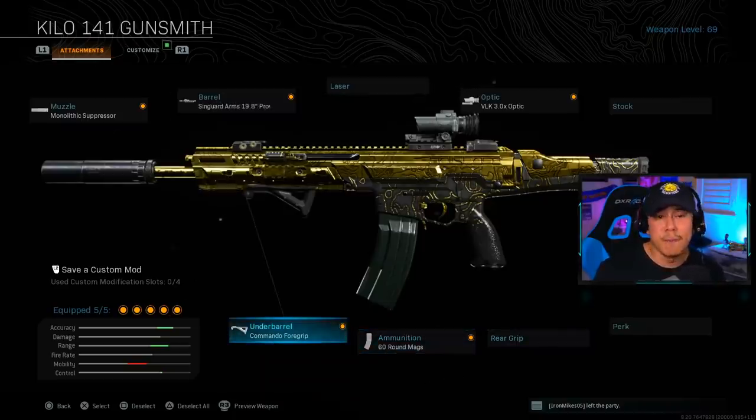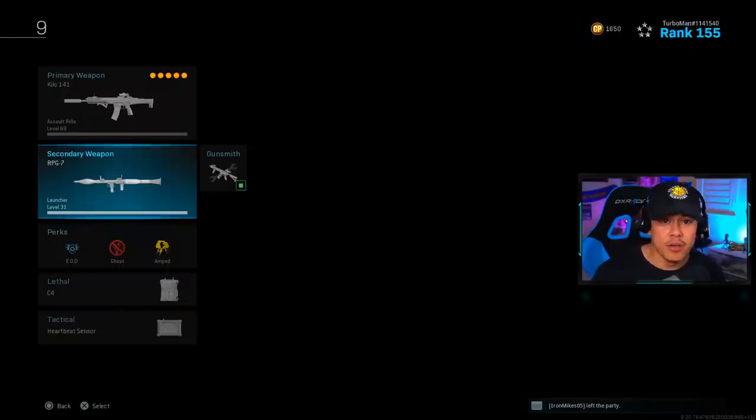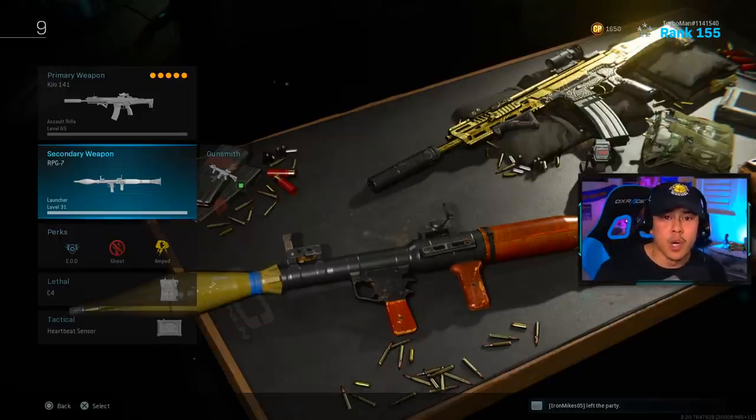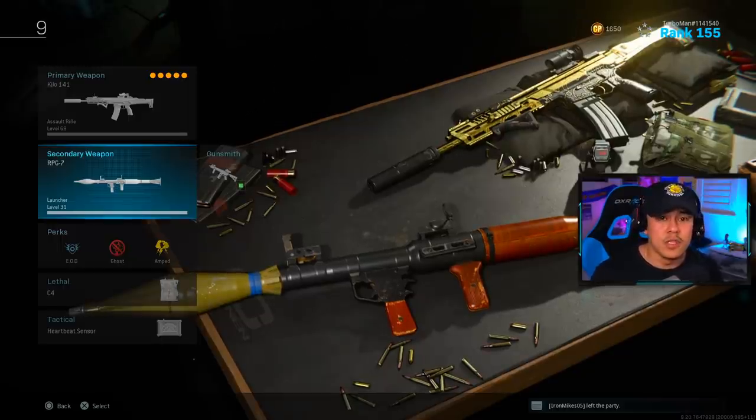The Commando Foregrip is the piece of the puzzle that makes your Kilo a laser. For my secondary, I'm using the RPG, which can be very helpful for downing opponents who are camping in buildings and can definitely help in certain situations.